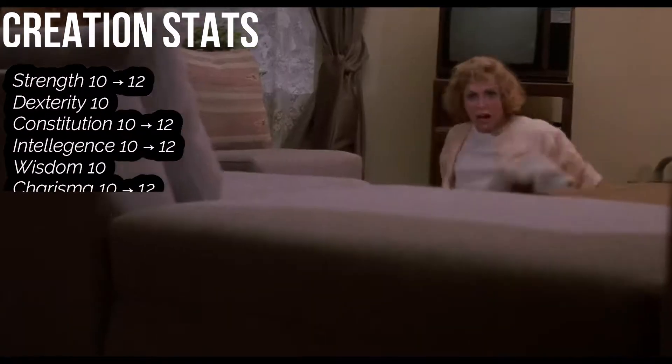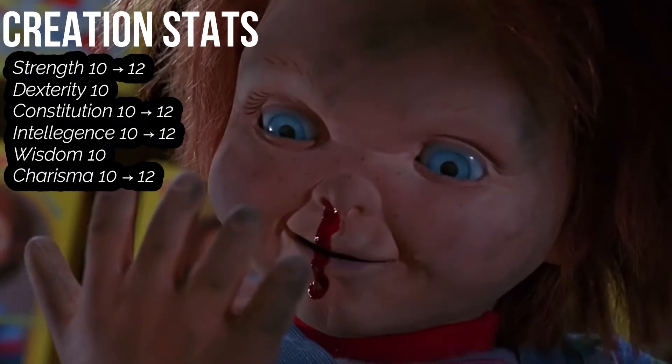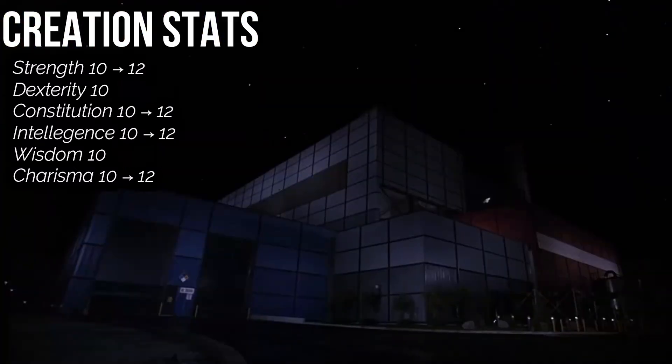We get 4 boosts at level 1, so let's put them into Strength, Intelligence, Charisma, and Constitution. Chucky is surprisingly strong for his size, he's very intelligent, he has the charisma that has lasted about 33 years, and Constitution because he keeps on making sequels.